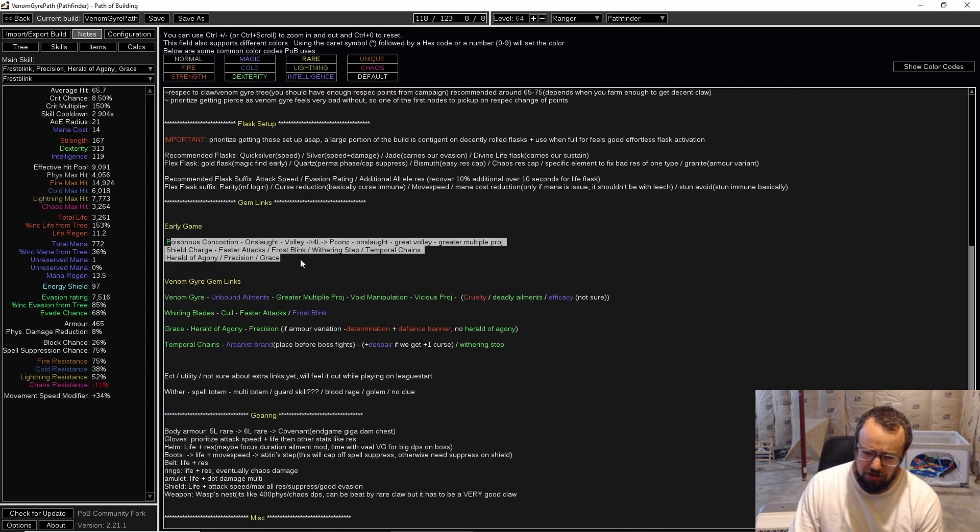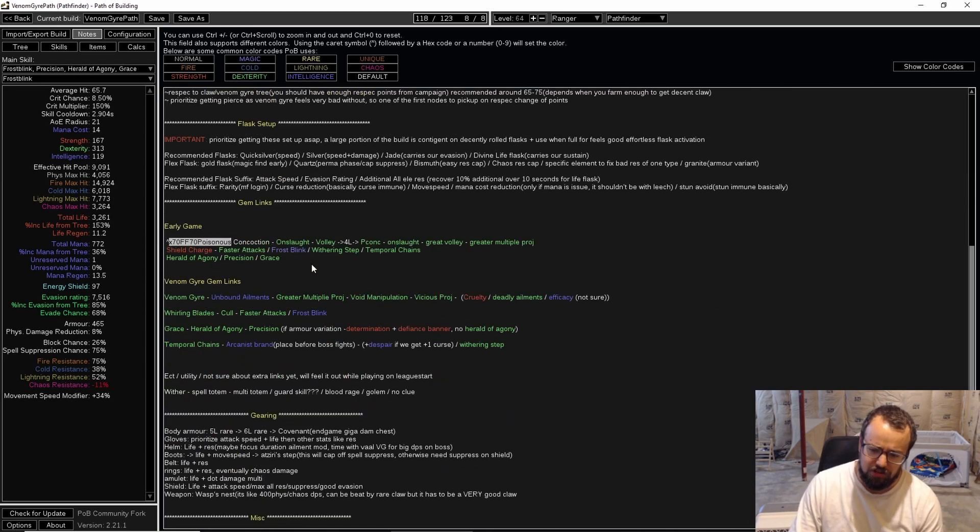On top of that, I have some early game links — basically while we're leveling, these are the skill gems we're going for. I should note Shield Charge: you have to do the Siosa quest in act three to get it. You need this to have real feels-good movement for Poison Concoction leveling. Eventually once you swap out of that, you'll be going to Whirling Blades and that'll be fine.